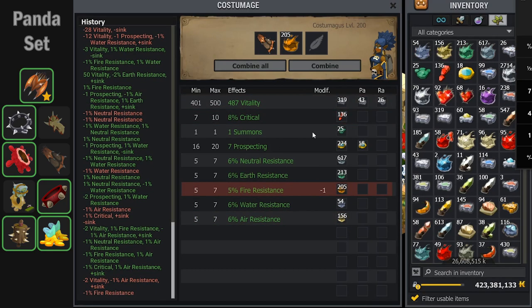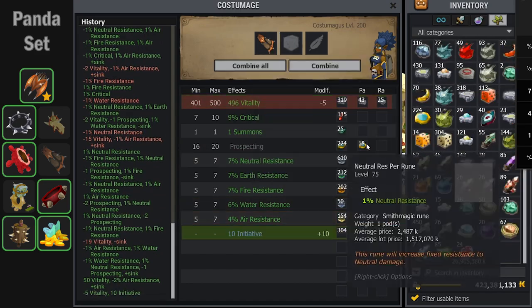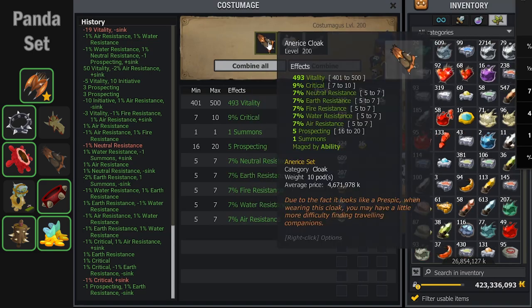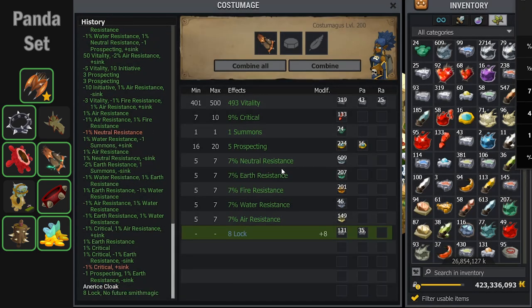Originally on this Anerise Cloak I tried some MP runes, but it turned out to be very expensive to fix with all the percent res, and I ended up deciding to do a lock transcendence rune. Here I get it to almost perfect stats — I'm missing 1% crit — but that 1% crit brings my total crit percent down to 30%, so I debate it for a little bit and decide that it's good enough, and I hit it with the transcendence rune. A tank panda can always use more lock.